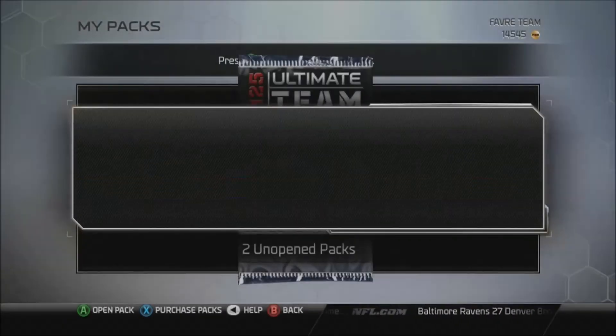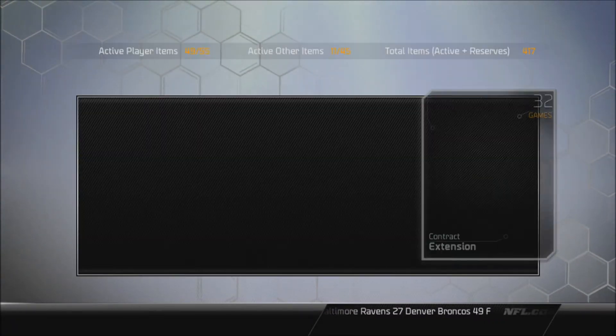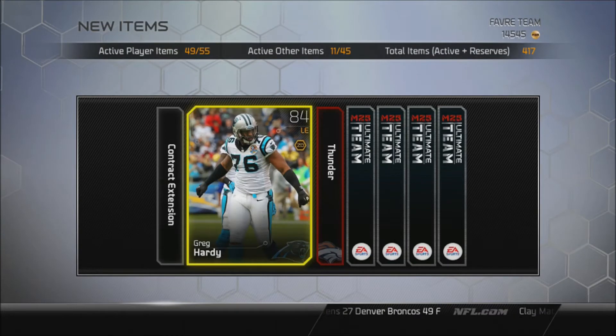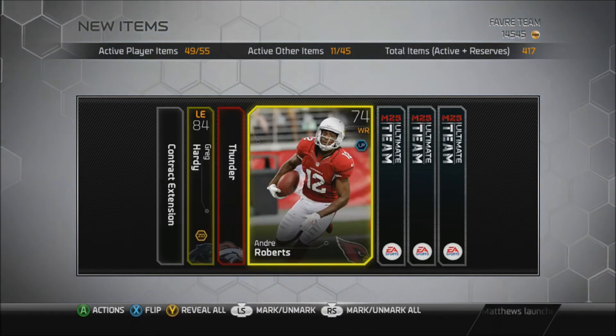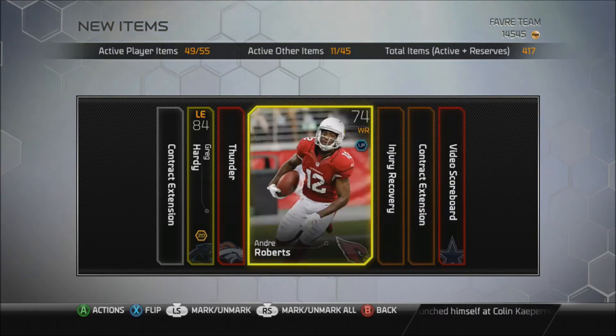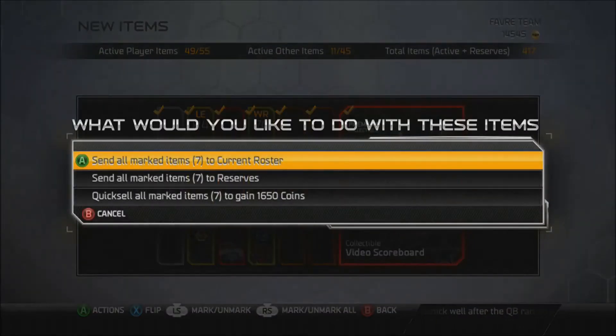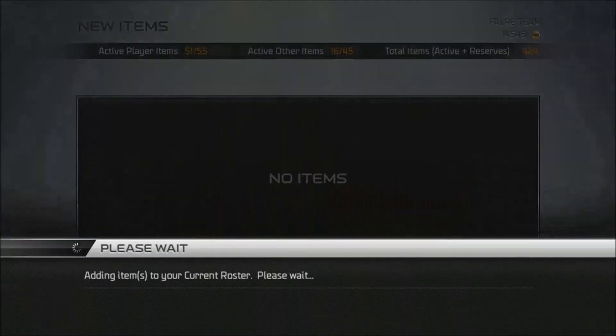We've got 2 packs and we're going to open these up for you guys real quick. Definitely needed that contract card — we're running low on contracts. Ooh, Greg Hardy, nice card there. Actually got 2 collectibles. I'm going to throw everybody into the active squad just to remember who I got, and then I'm going to open up the 2nd pack.